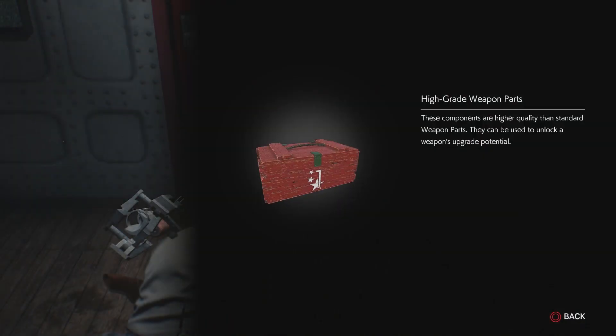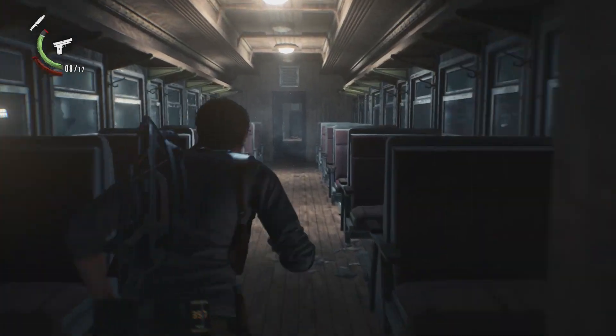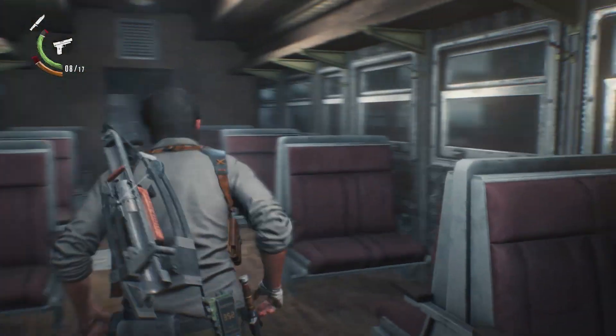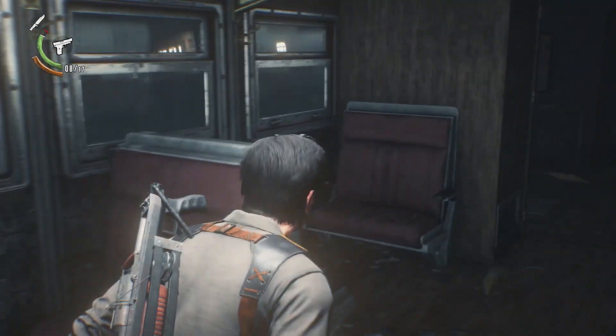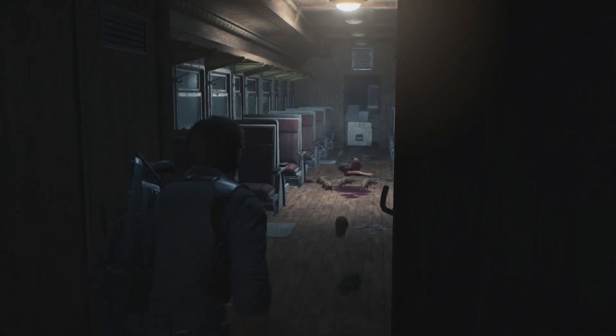There are some high grade parts here. High grade weapon parts — these components are higher quality than standard weapon parts. They can be used to unlock a weapon's upgrade potential. You may have seen it when I was upgrading the pistol before — in order to get to the next tier of upgrades for that weapon, you need to have weapon parts. I believe you find about 11 per playthrough.